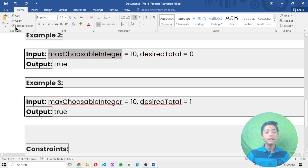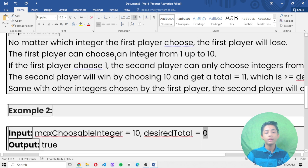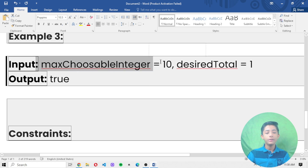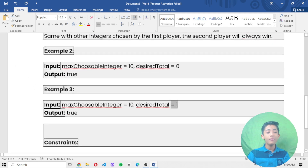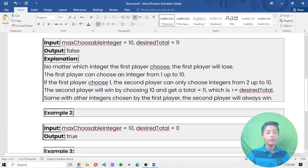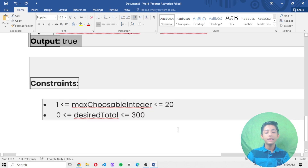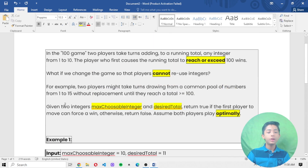In example 1: maxChoosableInteger = 10, desiredTotal = 11, output is false — no matter which integer the first player chooses, the second player will always win. In example 2: maxChoosableInteger = 10, desiredTotal = 0, output is true. In example 3: maxChoosableInteger = 10, desiredTotal = 1, output is also true.